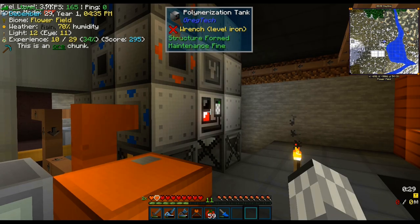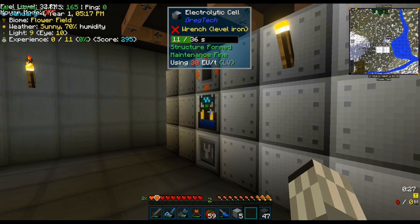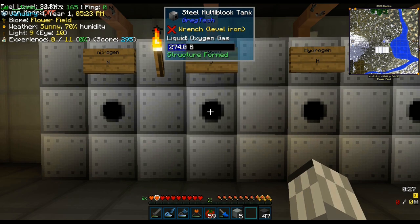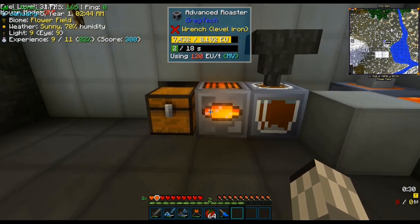While the polyethylene is being made, we can also make a couple more electrolytic cells. We shall use these to stock up the 4 basic gases used in almost every recipe: nitrogen, oxygen, hydrogen, and chlorine. Next, we shall also automate the electrum processing.